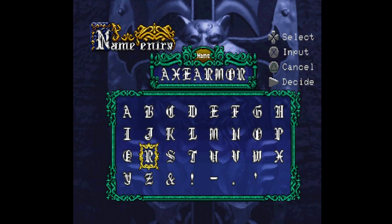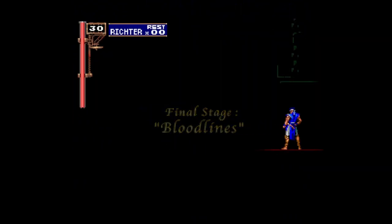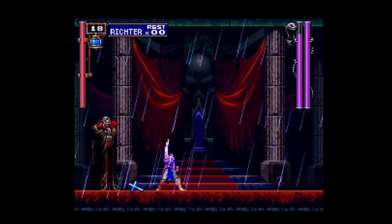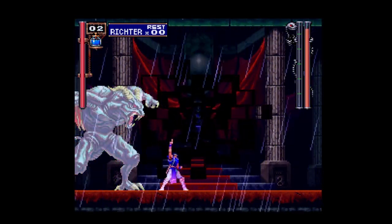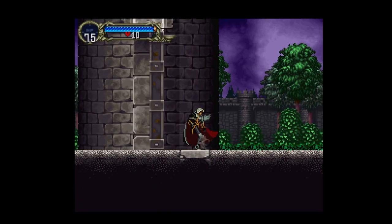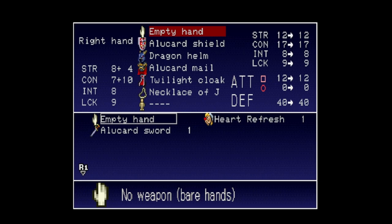The first thing we need to do is enter the axe armor name code and get started. We begin in the game's prologue playing as Richter, with the goal of defeating Dracula. There's no way to skip this section, so let's speed run through it — two hydrostorms later and we can now start our adventure as Alucard.